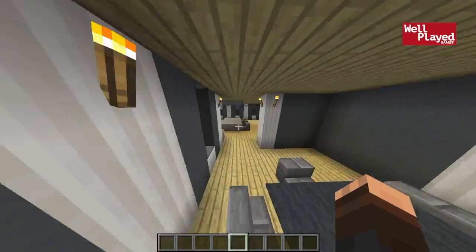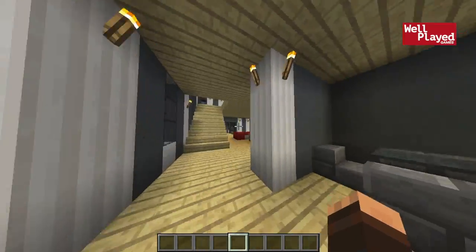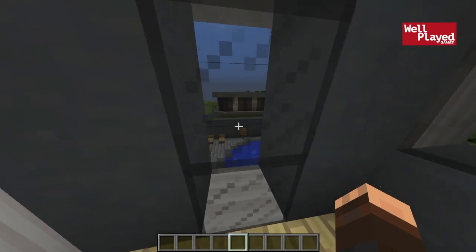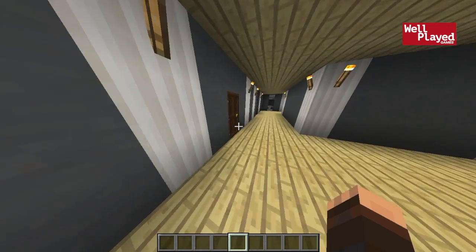Let's start off by going upstairs. We've basically covered everything on the ground floor — I don't have any bathrooms in the house, that's something I don't usually do so I just left them out on this one as well. Nice view of the pool out that window.